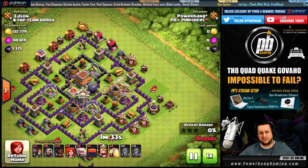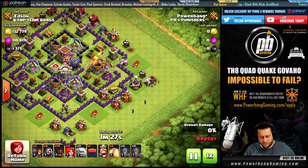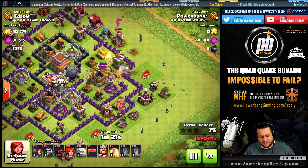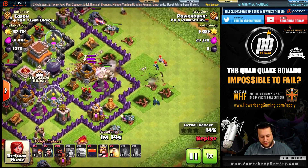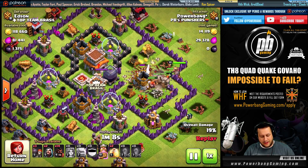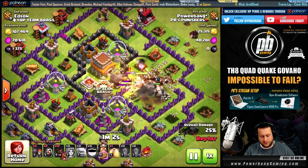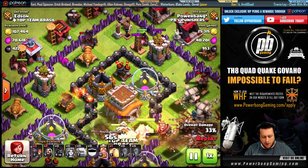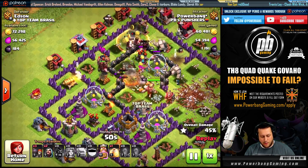I deploy my Golems in a spread fashion to target different places and provide as much tanking as possible. Normally two to three Wizards go down on each side of the Golem, creating a beautiful flank. As the CC troops go out, they are distracted by the Golems. Once the funnel is created and only the center of the base is available for the Valkyries, you send them and the King. Look as they mow through the Clan Castle. The Golems, King, and Valks all head into the base, the Heal spell is dropped, and all these defenses are firing at the core.